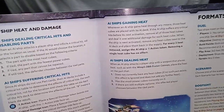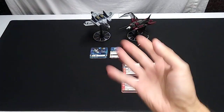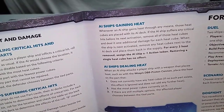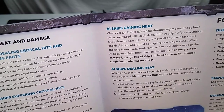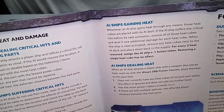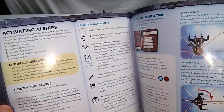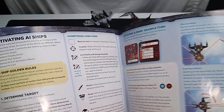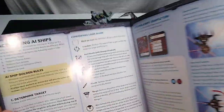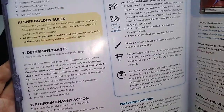AI ships gaining heat. Whenever an AI ship gains heat through any means, those heat cubes are placed with its AI deck. If the AI ship suffers any critical hits before its next activation, remove all those heat cubes and deal one additional damage for each heat cube. When the ship is next activated, part C of the chassis action says: remove all heat cubes. That's when that would happen.